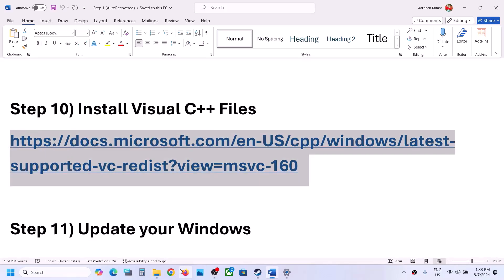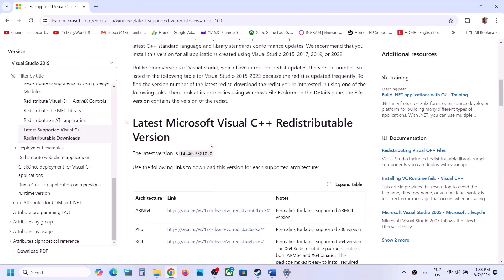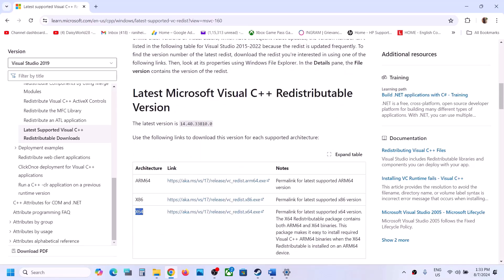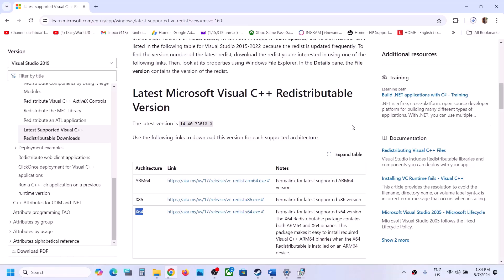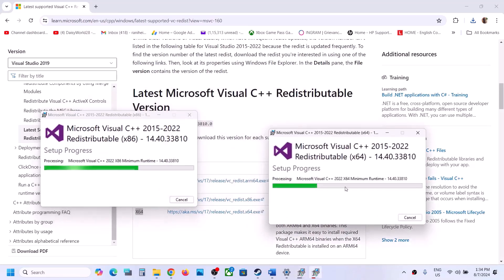The next step is to install the Visual C++ redistributables. Copy the link provided in the video description and open it in a browser — it will take you to the Microsoft website where you'll find Visual Studio 2015, 2017, 2019, and 2022 redistributables. Download both x86 and x64 versions. Run each exe file — if you see Repair, click Repair; if Install, click Install. Click Yes to allow and let both installations complete. Make sure both x86 and x64 are installed.